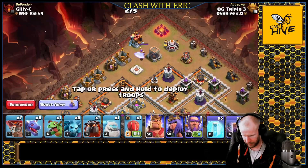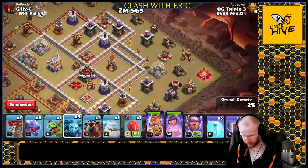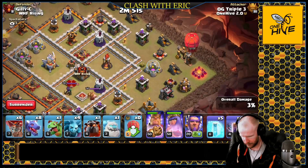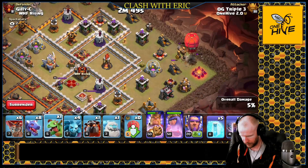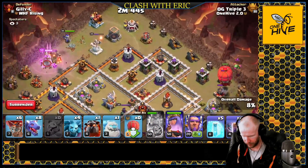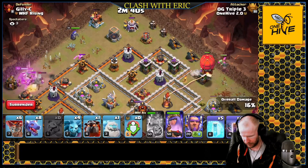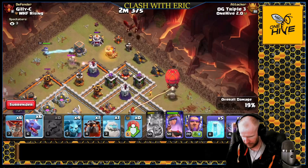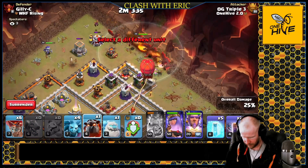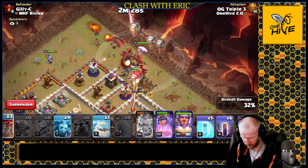Heroes up here. Get a minion up there to start working that corner. Get the stone slammer with our balloon out in front of it — there's the slammer. All right, let's work the baby dragon through here, pop that king ability and work his way through. We can step up and take on that air defense — I don't need to wait for her — so we'll start the dragons up on the top side. Warden pound now, double balloons, rage now.